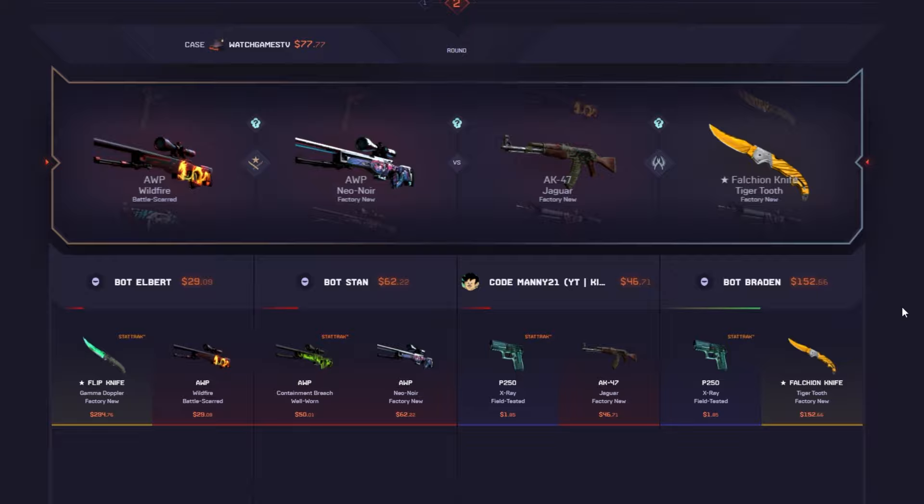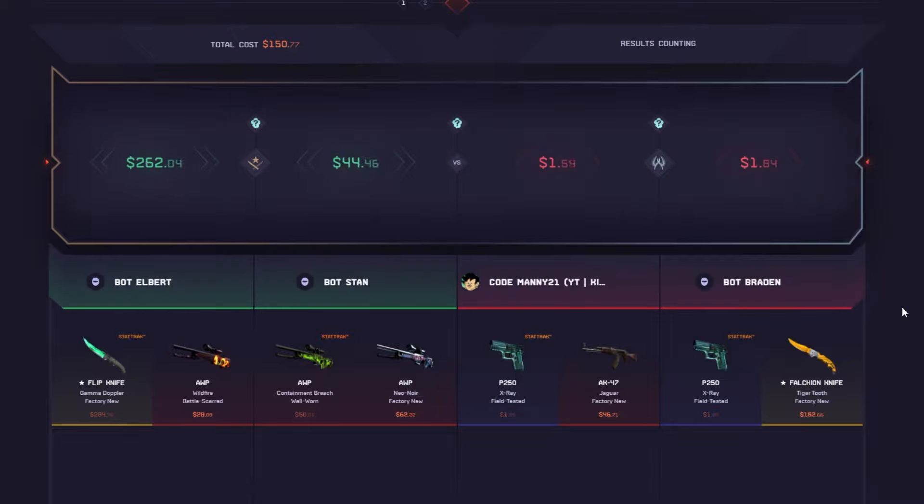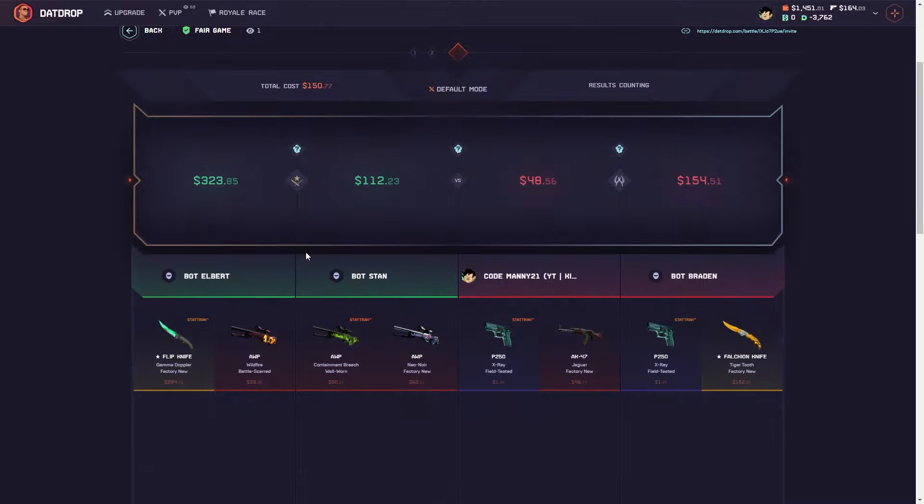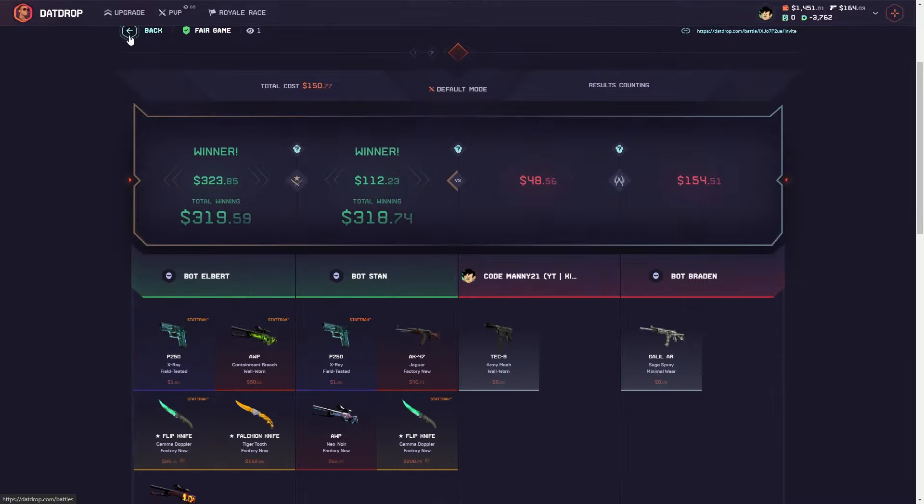Right now we want crazy mode, because if we get screwed like this we always have the option of winning it back. Sadly not for me though — not paid. 319.